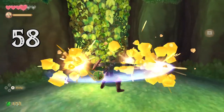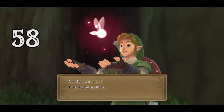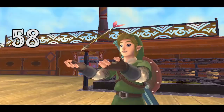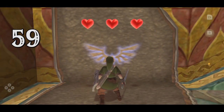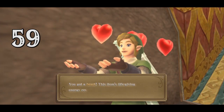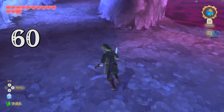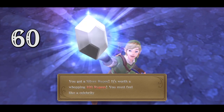When you pick up an item for the first time, Link will hold it up for discovering it. You probably haven't thought about it, but it's possible you haven't discovered a single arrow yet. If you're playing in hero mode, you probably haven't discovered a heart yet — you'll need to get them from the goddess wall. Speaking of the goddess wall, it's the only way to discover a silver rupee for the first time. I have yet to discover a gold rupee — I wonder if it's possible.